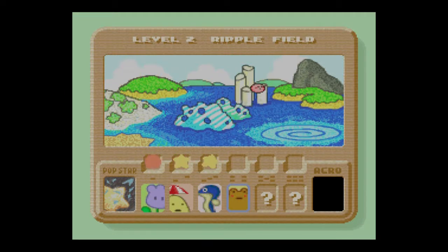Greetings, citizens of the internet! You can call me NitroIndigo, and welcome back to my extremely riveting let's play of Kirby's Dream Land 3. In the last episode, we did the first three stages of Ripper Field, and for stages two and three I had to redo them because I missed the Hearthstone the first time. In today's riveting episode, we are going into the fourth stage.